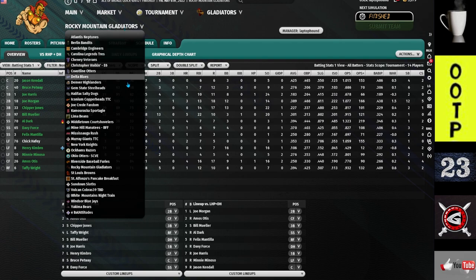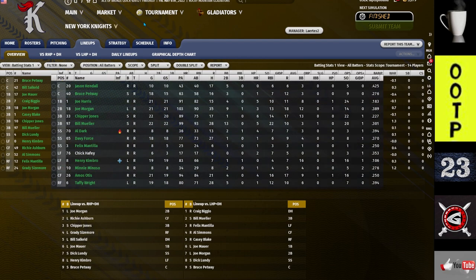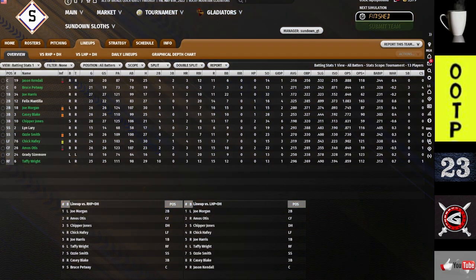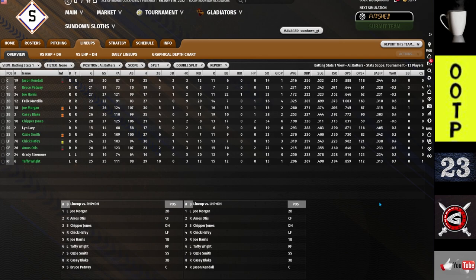Let's take a look at the winning team — the New York Knights. Compare these guys to my guys: a lot of similarities. Both of us have Joe Morgan hitting leadoff against righties. Let's look at the Sloths who came second — look at those similarities. Both of us have Morgan and Otis first and second, and both of us have Petway and Kendall as the tandem catchers. You're going to find that when you enter these tournaments, a lot of teams have similar players — they kind of copy each other, and why not?